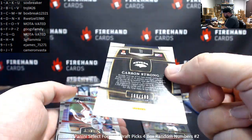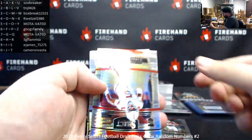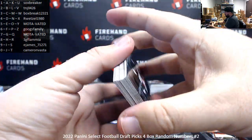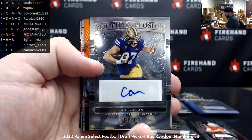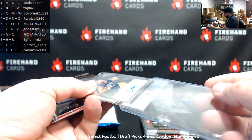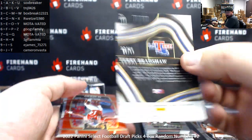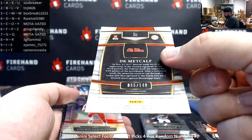Red, white, and blue to 189. Carson Strong one — 165 of 189, spot five, Motivated. Spiller rookie. Kate Otten Youth Explosion auto — letter T, letter T to Cam Vasta. Got an orange Terry Bradshaw, 26 of 49, spot six for Googs Family. And a red DK Metcalf, 65 of 149, spot five for Motivated.